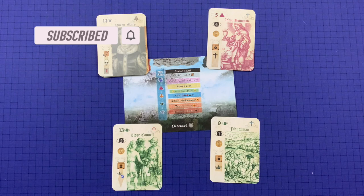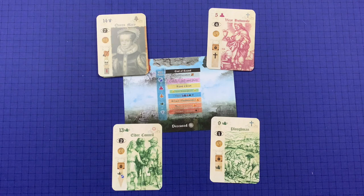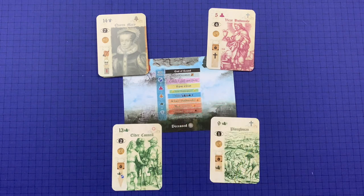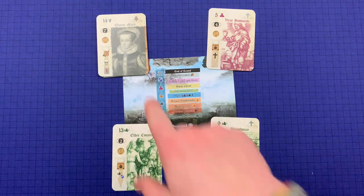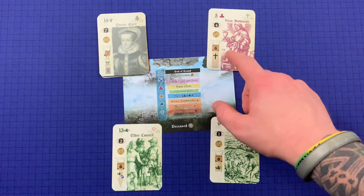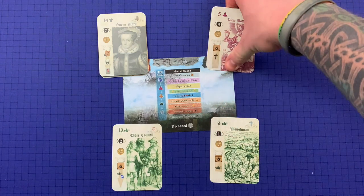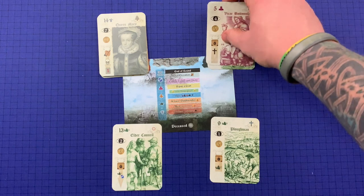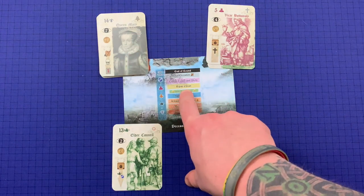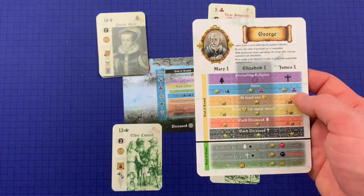If at this point you have less than zero money for any reason, you must take a loan — we'll talk about that shortly. Next in end-of-round scoring is collect end-of-round piety: you score exactly one piety for each card in each of the Catholic and Protestant piles, and you score for that type of piety. So in this case, that's two Protestant and eight Catholic piety. Next is repay a loan, which you can do for five money.